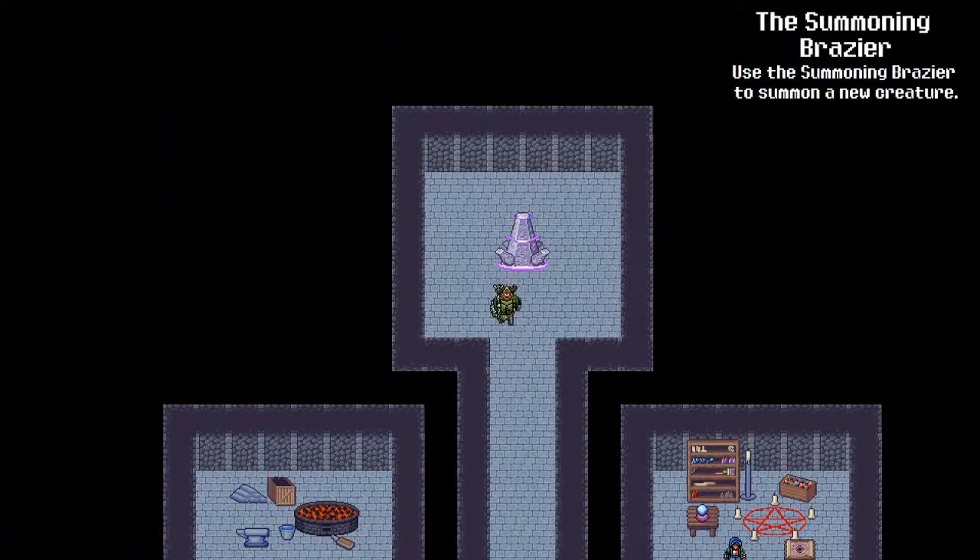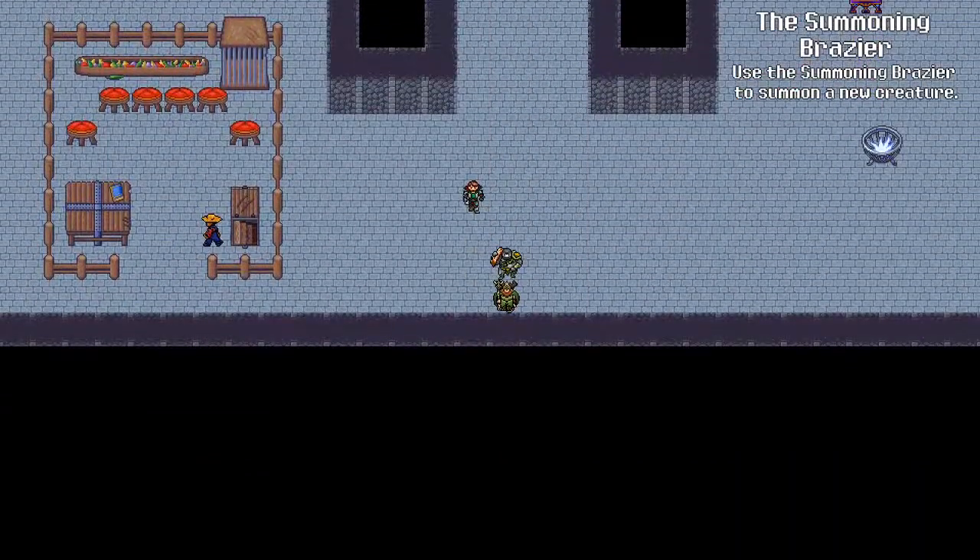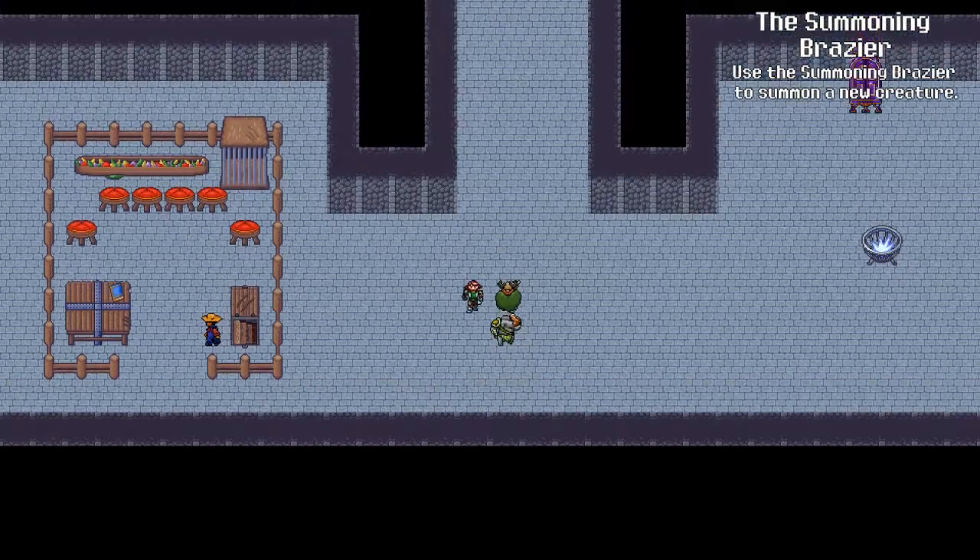Now from the summoning brazier, go all the way south, and then you go north one, two, three, and then you either press left twice or once and you'll run into Everett, and you can talk to him again.